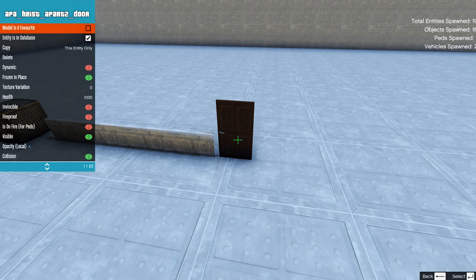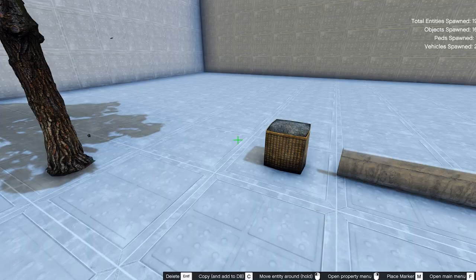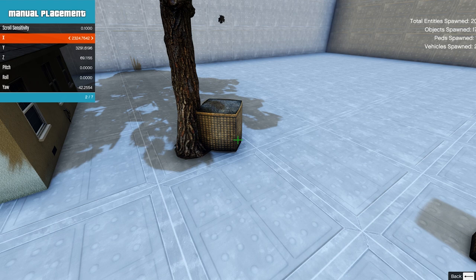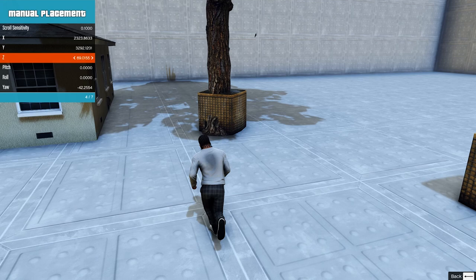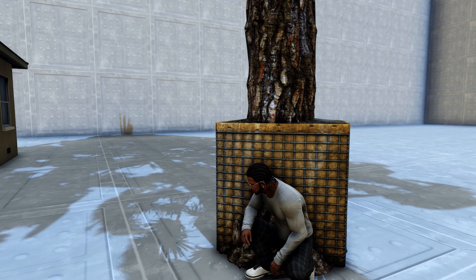Let's start with the first example. Your character wants to take cover behind a tree but crouching instead of standing. So you just place the sand block inside the tree like this and then you can test taking cover there. If it doesn't work, try deactivating the collision on the tree. Et voila! Now just make the sand block invisible.